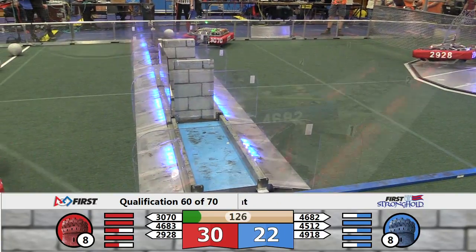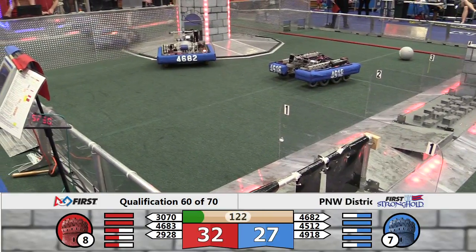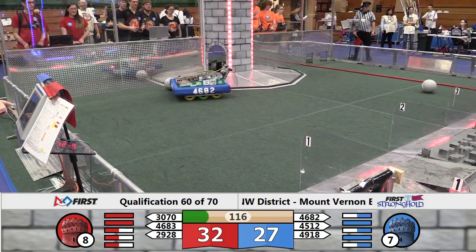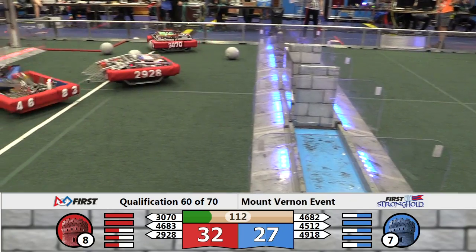Viking Robotics into the low goal for the Red Alliance. Pronto trying to get back under the low bar. 46-83, high speed close with 49-18 in the center of the field.